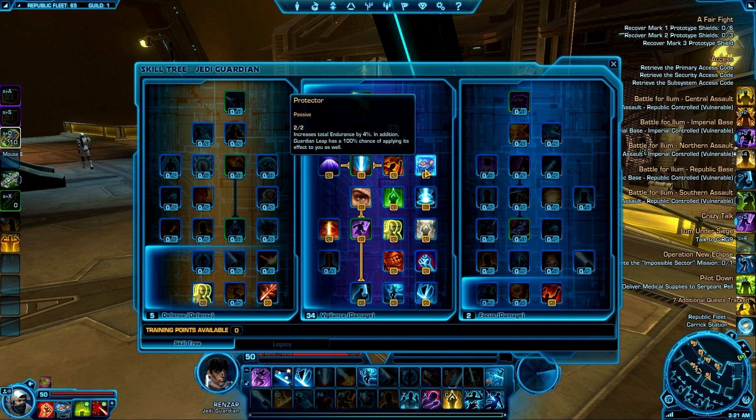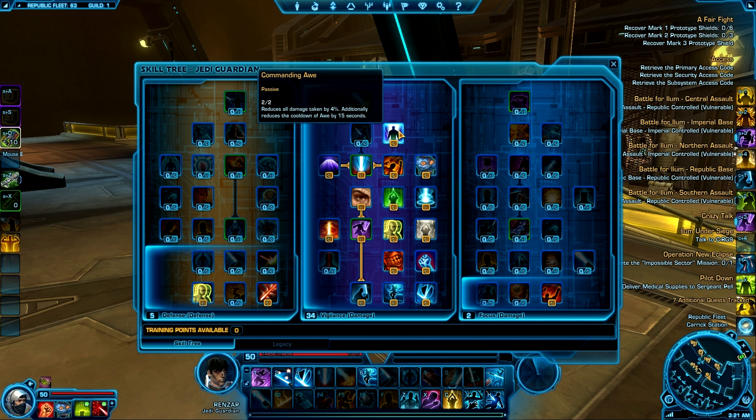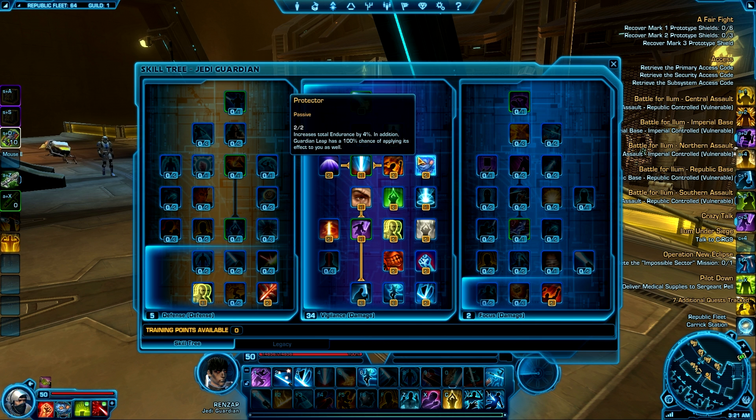As Vigilance you're gonna be all up on their faces all the time — instead of quick fights you're gonna have sustained fights since your DPS needs you to stay on the guy, keeping your bleeds up. Protector and Commanding Awe give you reduced damage taken by 4% and reduce the cooldown of Awe, which is basically an AoE blind or fear. Protector also increases your Endurance by 4% and when you Guardian Leap someone you get a damage reduction effect.